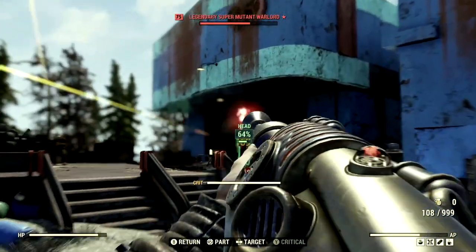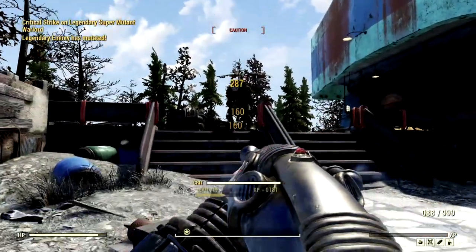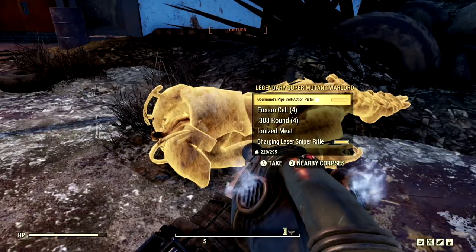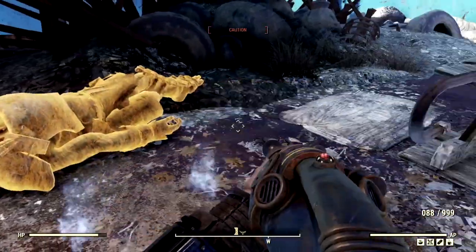We've got a legendary super mutant — and now he's dead. What kind of legendary did we get? Walking over to check the loot... a Grimond's Pipe Bolt Action Pistol. Oh my god, it's a one star.